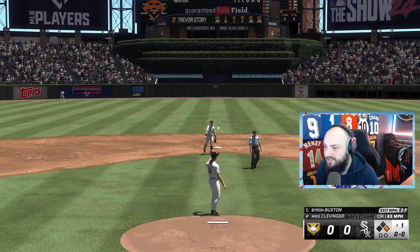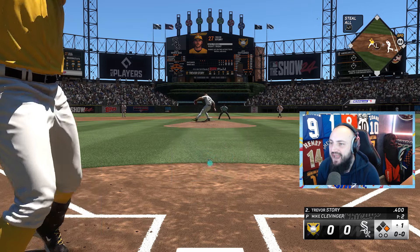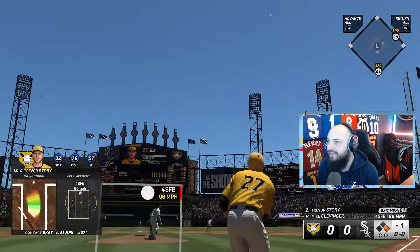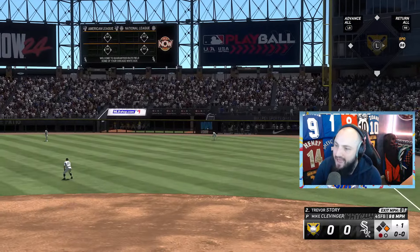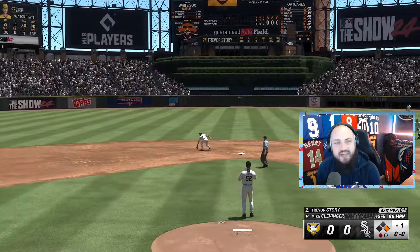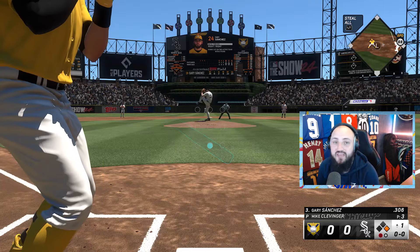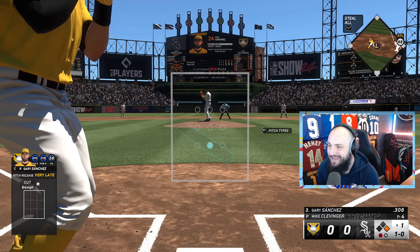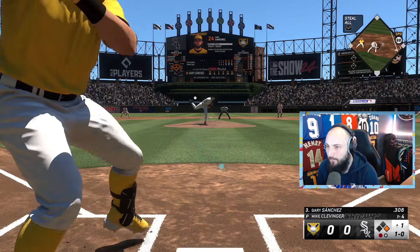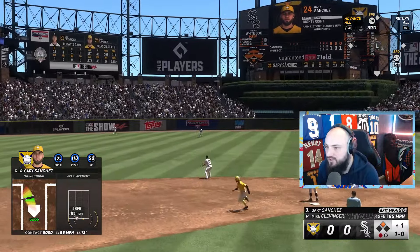Using Trevor Story — a card you get from the XP rewards. I like the card but I don't think this hit is going to go, so we move Byron back down. Swinging at first pitch never does me well. Gary Sanchez is probably the most cracked card I've ever seen in this game — once again a card that will probably never leave the lineup until season two. He has saved me in so many matches.